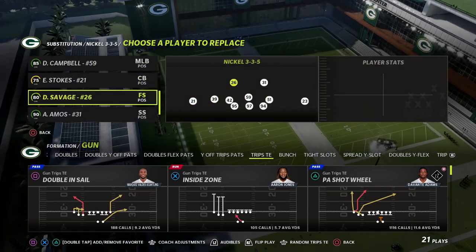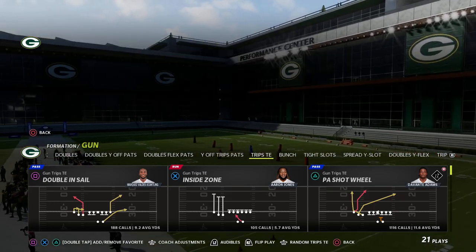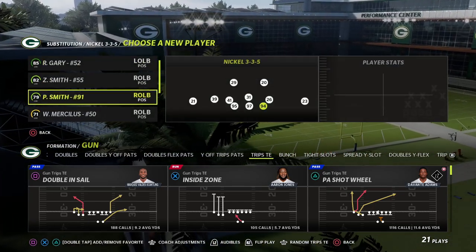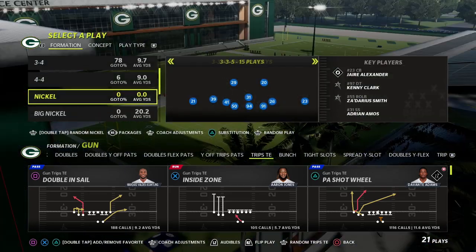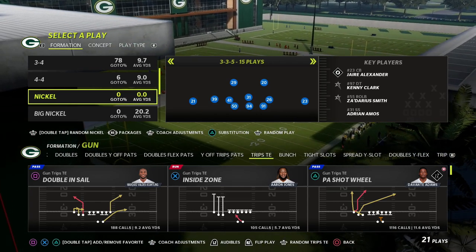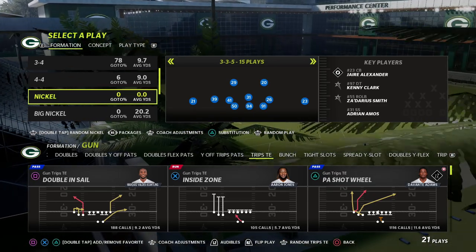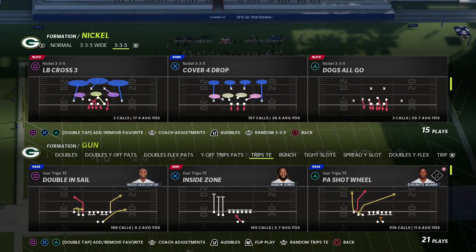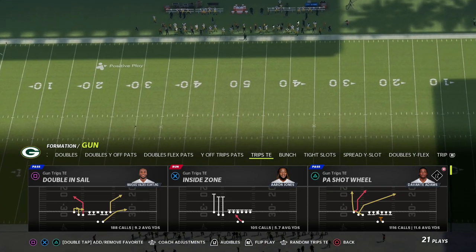Let's talk about the trips tight end formation. I was in a Players Lounge tourney, got to the finals, and played pretty decent — but the only defense that's really given me trouble lately is a blitz send-five look out of three-three-five wide against trips tight end. It's really been a major man-to-man thing, and on both current and next-gen it's basically a man-to-man meta at this point in the season.